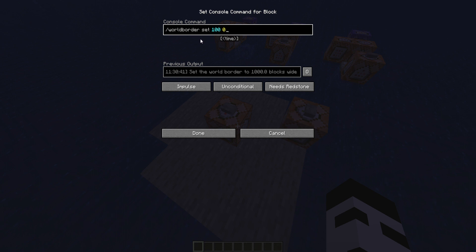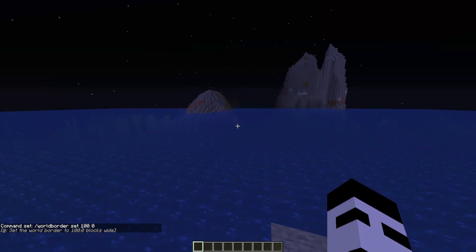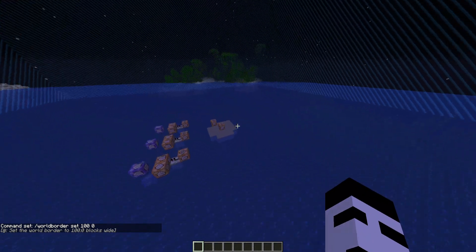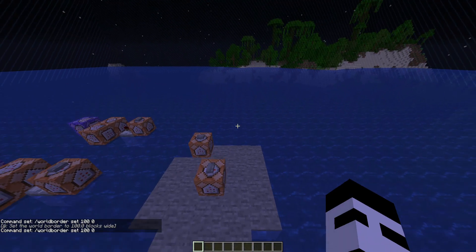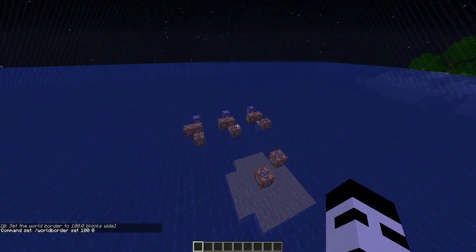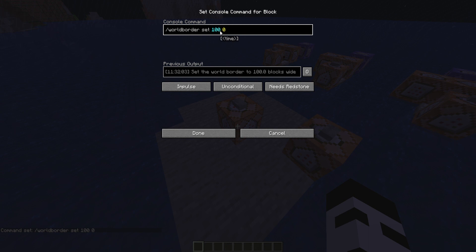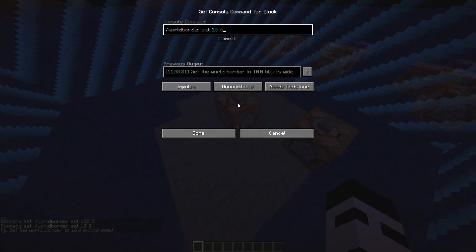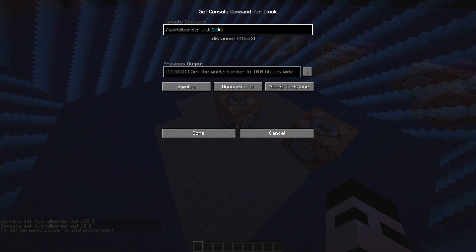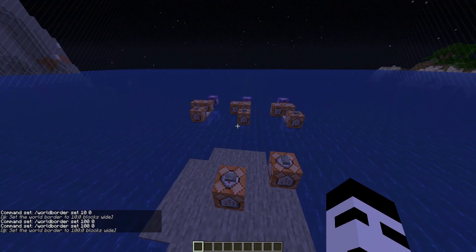You really just need a command like this: /worldborder set 100 0, and as you can see we can now see the world border. Now 100 is the diameter — well, the length of a side, since this isn't actually a circle. If you want to make it bigger or smaller you can set it to 10, but we don't want it to be 10 because we need to access the rest of the command blocks.